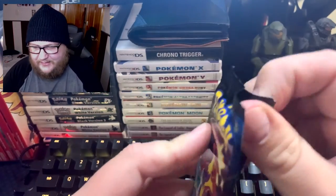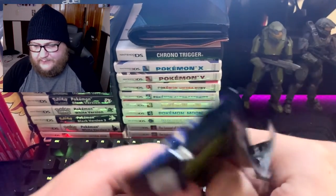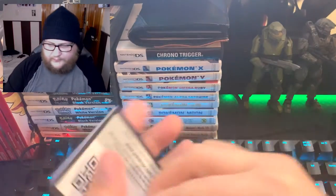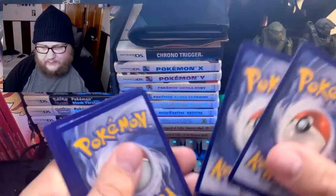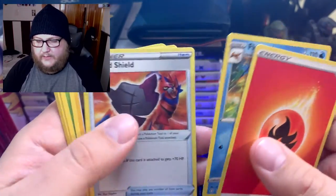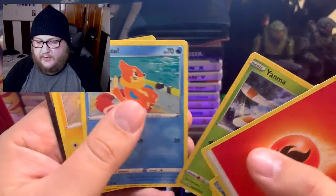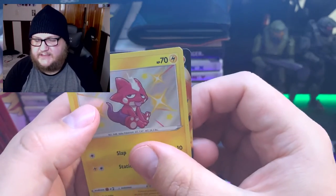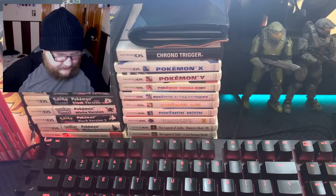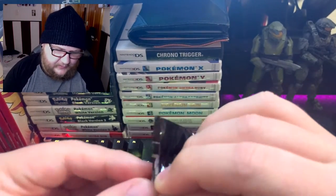I also have a surprise for you guys that will be on another video — something I think you'll enjoy. Pack four: fighting and fire energy. Floatzel, Rusted Shield, Rotom, Rowlet, Shinx, Trapinch, Yanma, Buzzwole — and another shiny! That is a Toxel and a Cinderace V. Dude, this is actually a really good box for forty dollars.